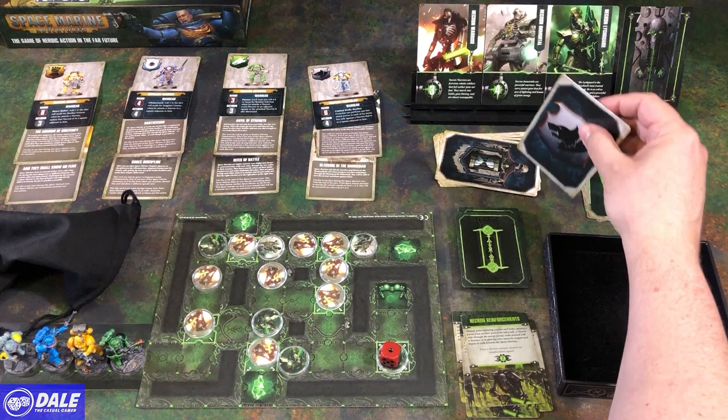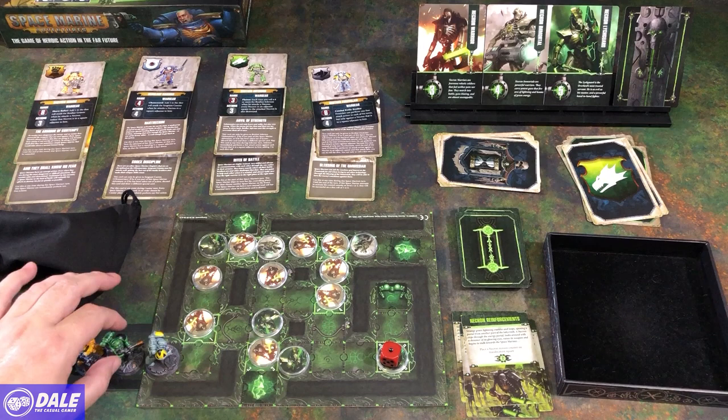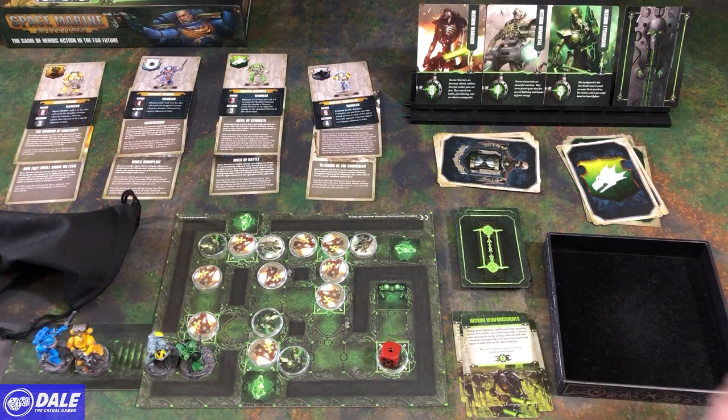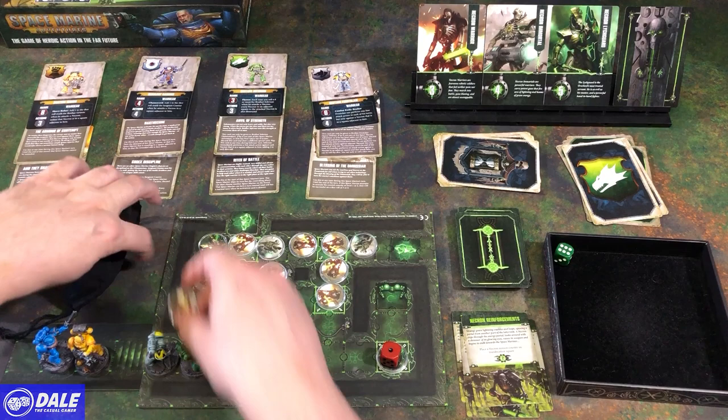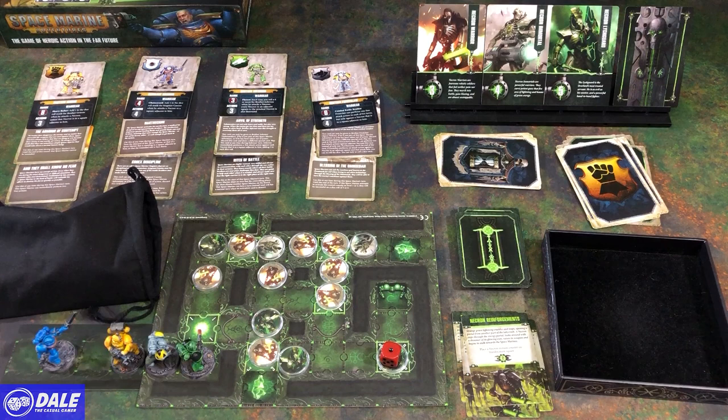Starting with Frostclaw — 4 moves, done. And the Furnace: 1, 2, and shoot — needing a 3, getting a 6. We've got Grim — that's as far as he can go. Cassius takes 4 actions. I didn't want the actions to come up that way — his turn is wasted. This is not going well.